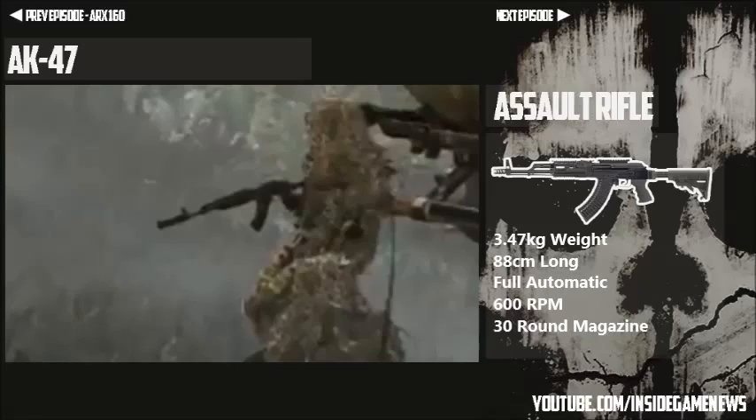The weapon supports many different attachments as we've seen demonstrated in previous Call of Duties — underbarrel grenade launchers, red dot and holographic sights, and all the usual good stuff. The weapon has high damage and high range, and it has medium-high recoil. For an assault rifle it pushes towards the high recoil end, as assault rifles are normally a little bit more accurate than the AK-47.